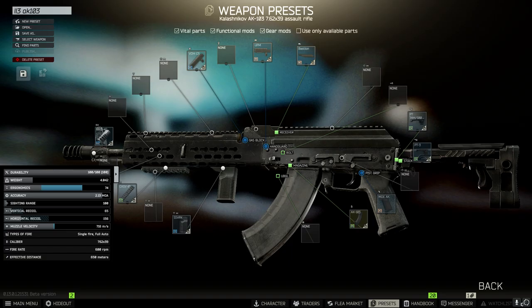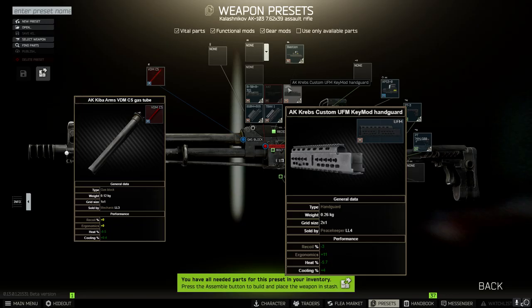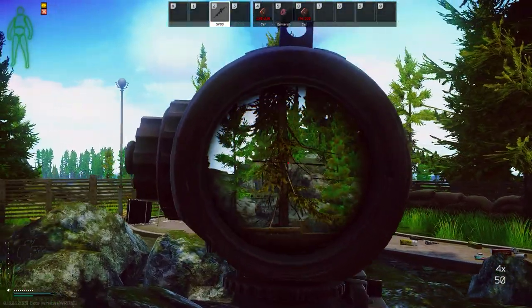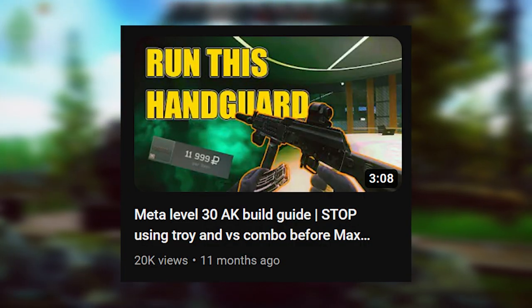For the AK-103, we have a new everything — it's practically a different gun. The recoil is super nice at 65. I used to love shooting this gun previous wipes before the RD came out. The reason why this handguard is so cheap is because all the newer players can't use it — it doesn't work with the default gas tube, so you have to buy the VDM CS from Peacekeeper 3. There are more new players than seasoned players at the moment so they either don't have it unlocked or don't understand how it works. I have an old video on this you can enjoy after if you want.